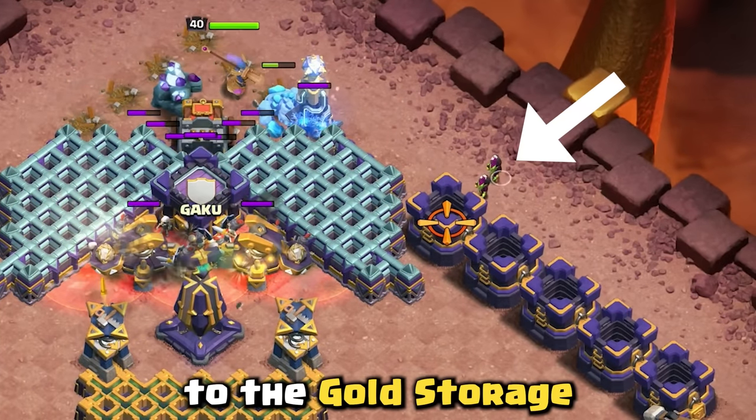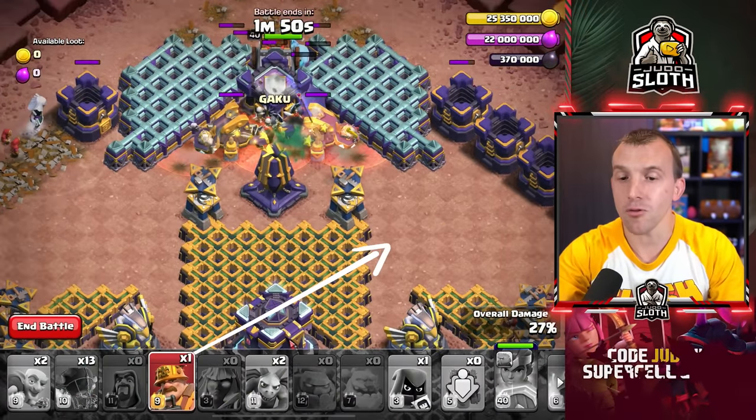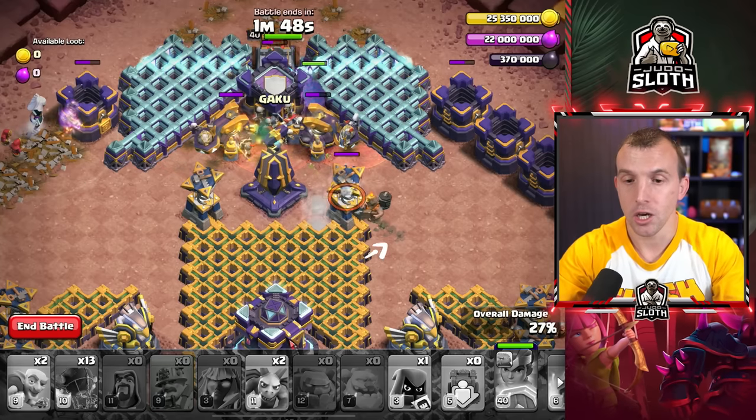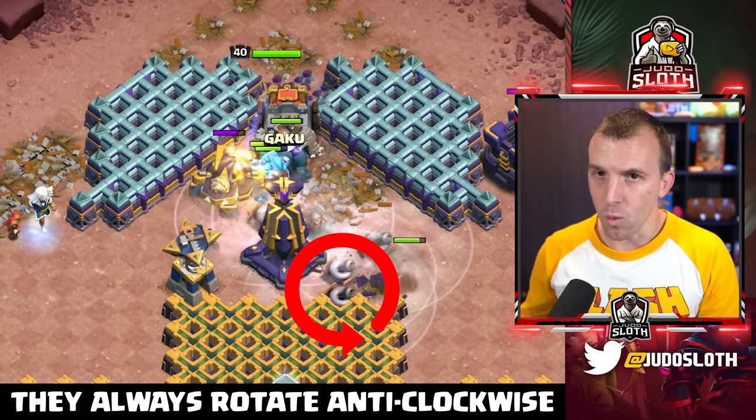Two goblins to the gold storage on the right. Then your super miner to the bottom right of the builder hall — this will pop the tornado traps, and they always rotate anti-clockwise.